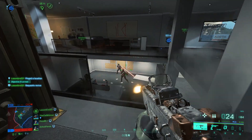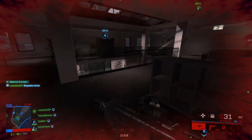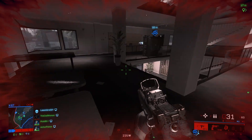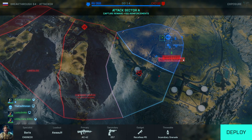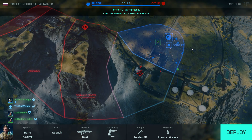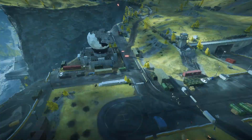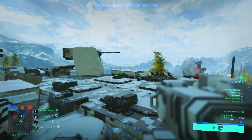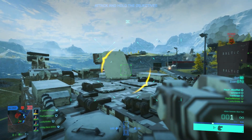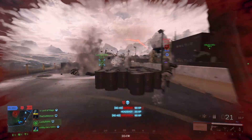There are also some general quality-of-life improvements I'd like to see that we sometimes had in former titles but didn't make it to 2042. One of them is being able to see the remaining health of a vehicle in the spawn screen. We had this in Battlefield 1 and Battlefield 5, and it made spawning into vehicles so much safer. Right now you never know if you're spawning into death because the tank or helicopter you choose as a spawn point might already be at low health.